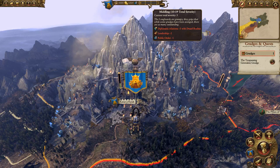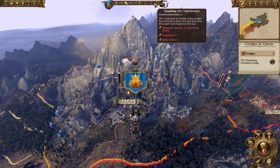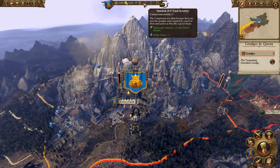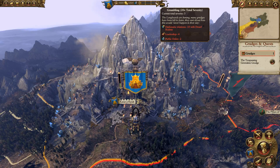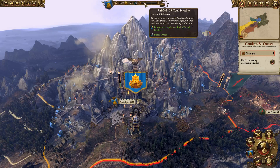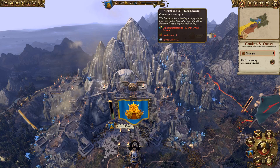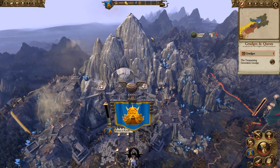This does affect strategy though, depending on how many grudges you accumulate. There's a bar that goes from left to right, and you get bonuses or penalties depending on where it lands. Right now I'm in the green, so I get one public order and five diplomacy with the Dwarves. As it goes down, you start losing a bit more. So always try to keep your grudge book in the green.